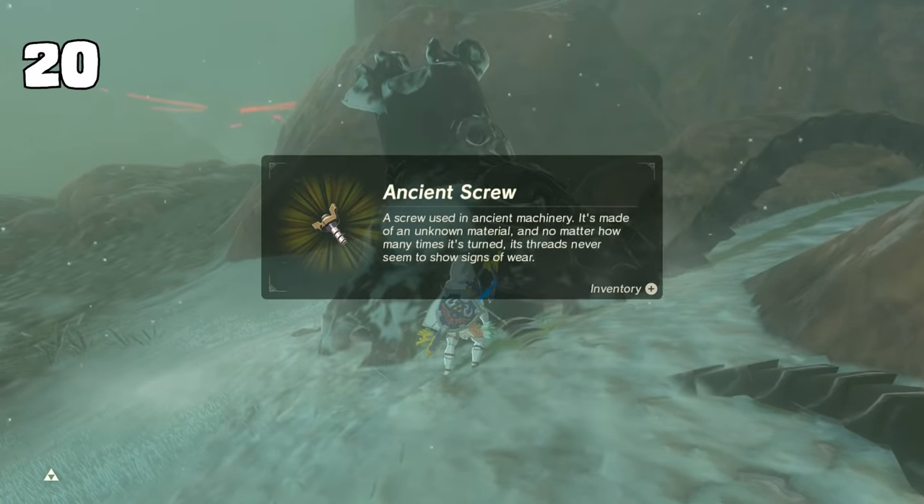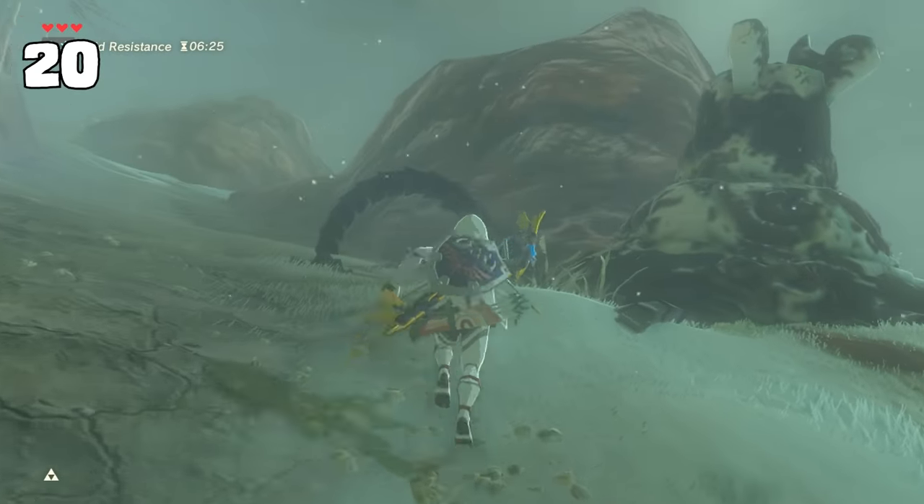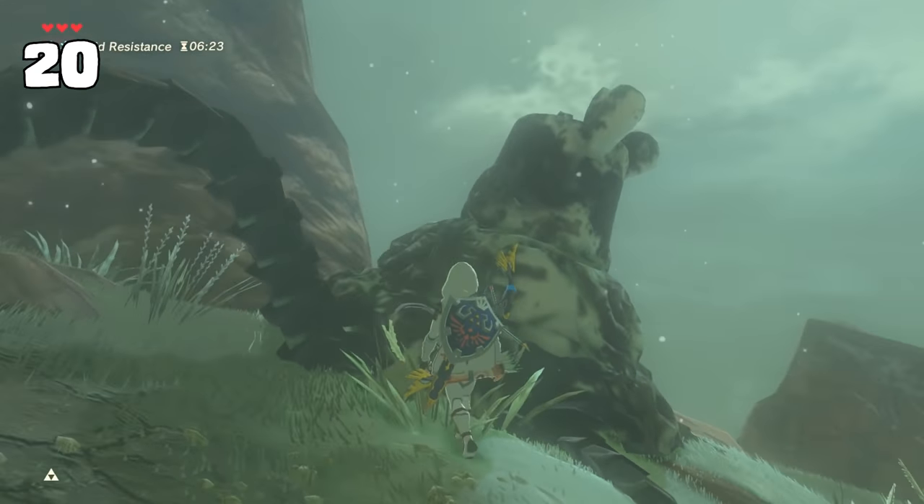Decayed guardians usually have an ancient part for you to grab, but there are a handful of special ones in Hyrule that carry two for some reason.